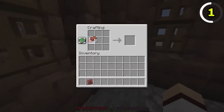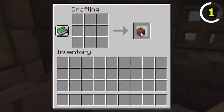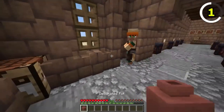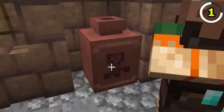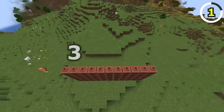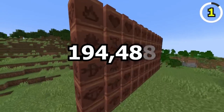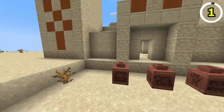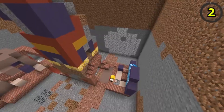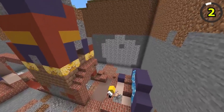Let's dive deeper into the archaeology feature introduced in Minecraft 1.20. As you brush away the suspicious sand and gravel, you'll uncover ancient artifacts that hold some extraordinary powers. These artifacts are more than just decorations — they can grant unique abilities to your character. Some may increase your mining speed while others enhance your combat skills, but keep your eyes peeled for those rare and powerful items as you venture into the unknown.